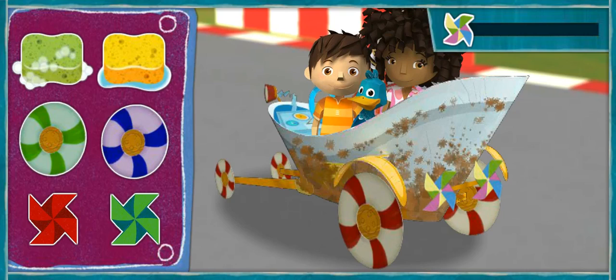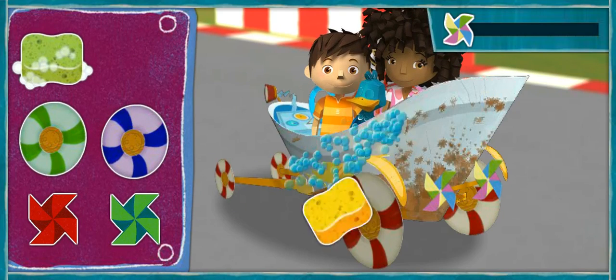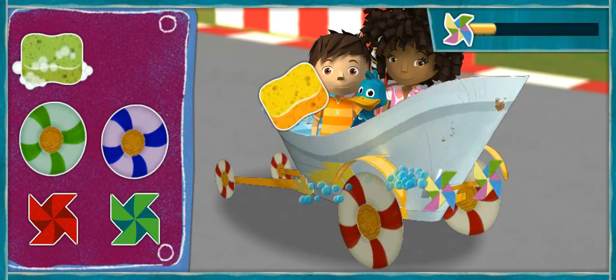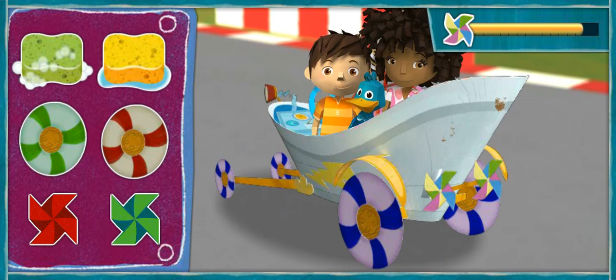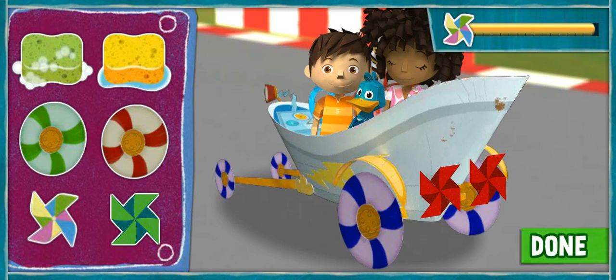Let's take a break at the pit stop for a quick tune-up. It's time for a pop-up tune-up. Use your mouse to click on one of these items, then click again to place it on our car. Great work! A homemade hot rod! When you're finished working on the car, click on the done button. Done! Pop-up speedway, here we come!